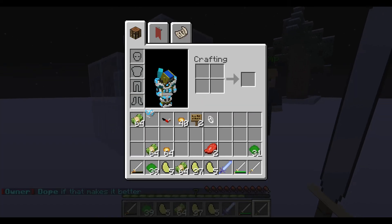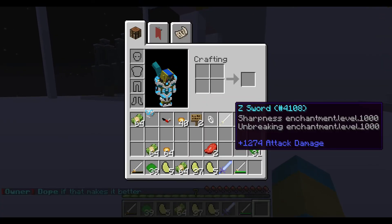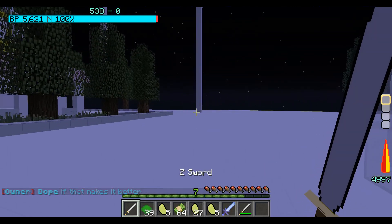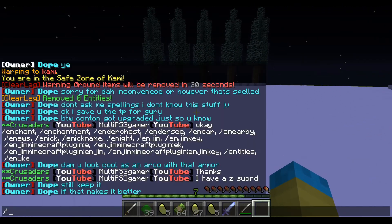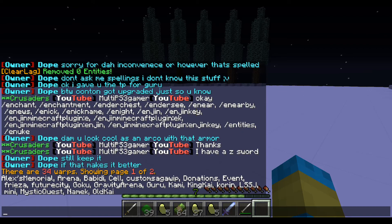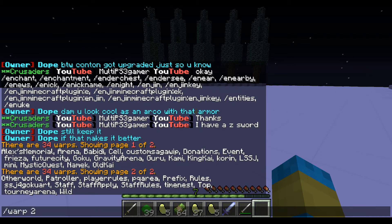Alright, so I upgraded my skills. I got two - well actually I have three Z swords now. Just kidding, I can't do math - I have three. So we're gonna go ahead and do slash warp. What are the warps again? Actually, I forgot about my house. Let's do slash warp two and see what they have. Alright, so I guess I just set the warps. I couldn't remember if they had a special one just for training or not.